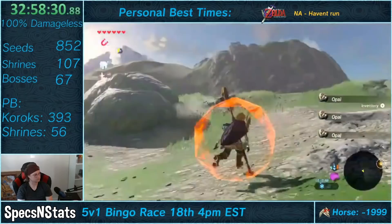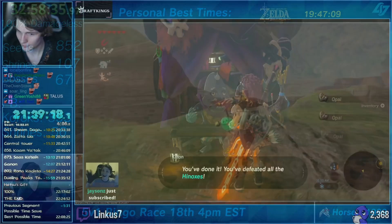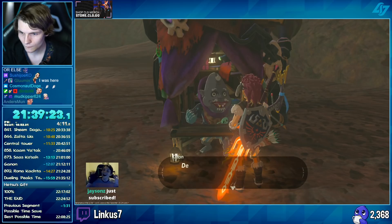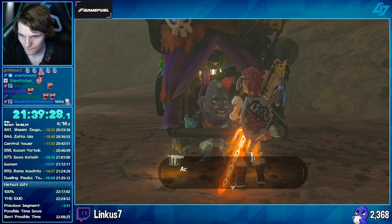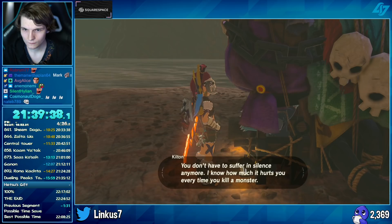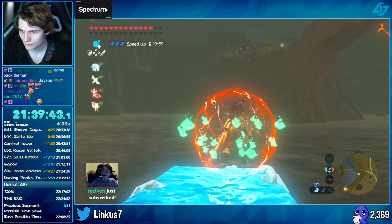Now, there is only one major obstacle left to overcome. A 100% speedrun requires you to obtain everything that is a permanent change to your inventory, and an NPC by the name of Kilton, who runs a monster shop, would gift you a medallion if you have been able to beat every single overworld boss. This includes all 40 Hinoxes, all 40 Taluses, and the four Moldogas in Gerudo Desert. And obviously in a damageless run, you attempt to avoid encounters with enemies at all costs — so how would you safely go about defeating 84 different overworld bosses?